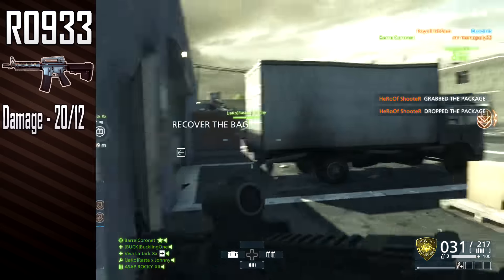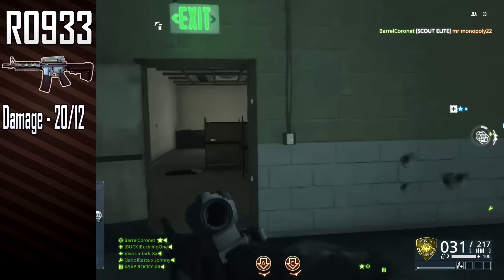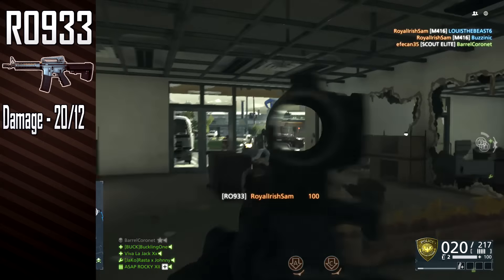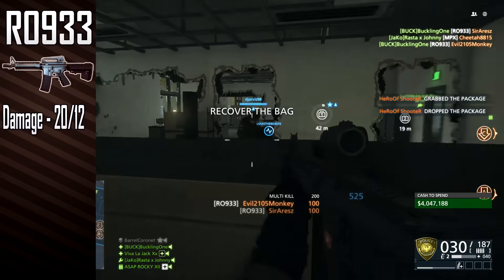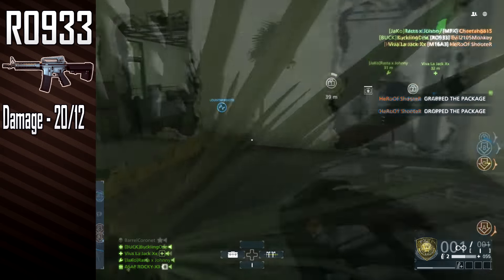The max damage for the R09-33 is 20, which drops off to a minimum of 12 after 50 metres, meaning you will need a minimum of 5 bullets to kill up close and up to 9 bullets to kill at range.